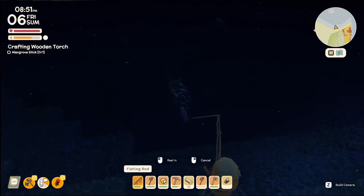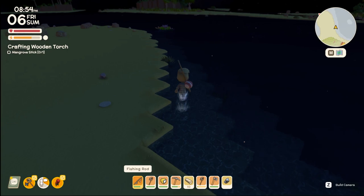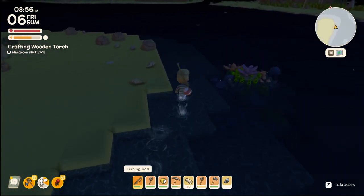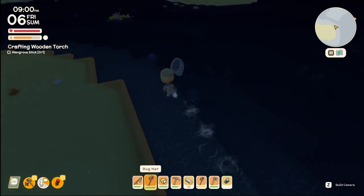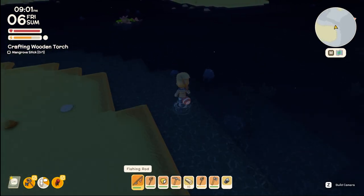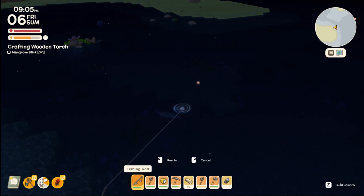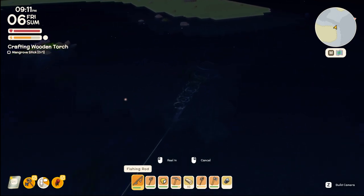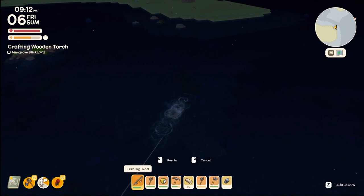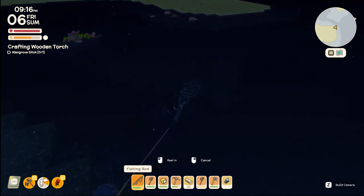I do like the fact that we can determine to at least a degree what kind of fish are where. That looks like a barracuda — I think we found it! We got it! Not sure if it was the timing or just bad luck earlier, but at least we have the 16,000 here. It'll bring us up to a decent amount for the day even with us spending a whole bunch of time collecting resources.